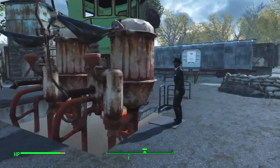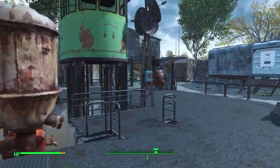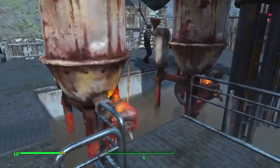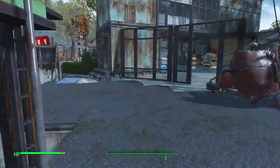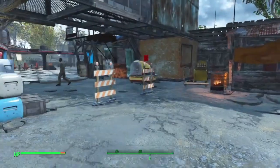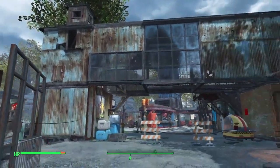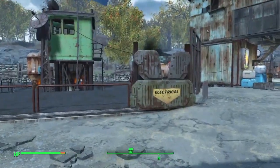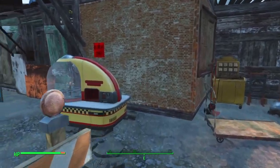We got somebody painting — or they're supposed to be painting. Yeah, the raider outside with the power armor on is supposed to live in this little green tower to the left. Don't look at this — that was not good placement. Yeah, an off-center window. Just keep in mind this build was not completed; I just wanted to show off my progress.